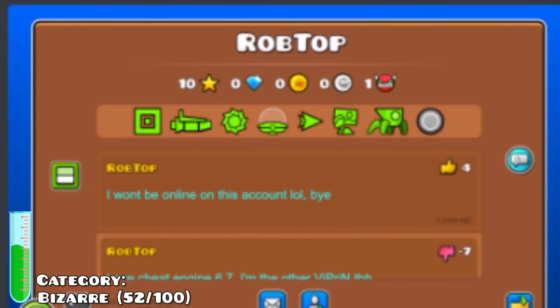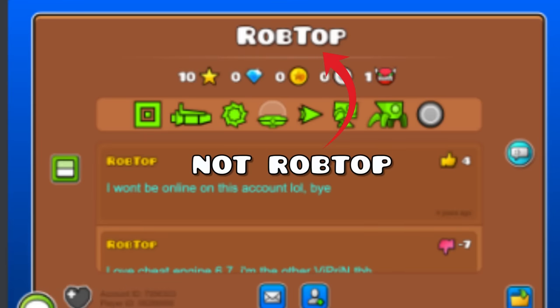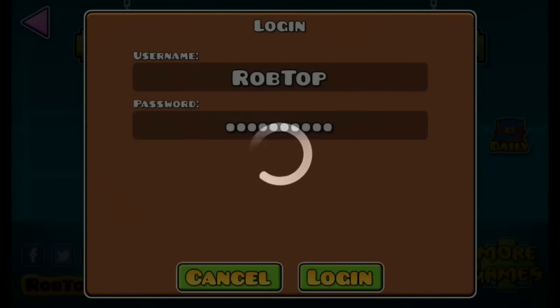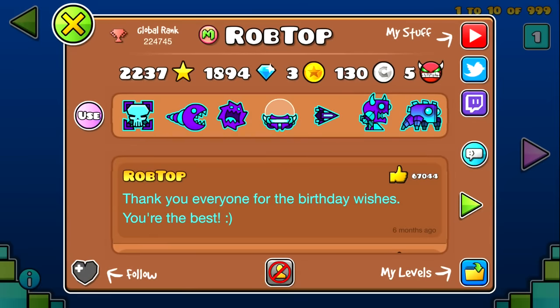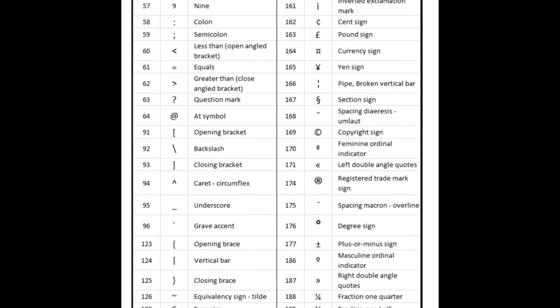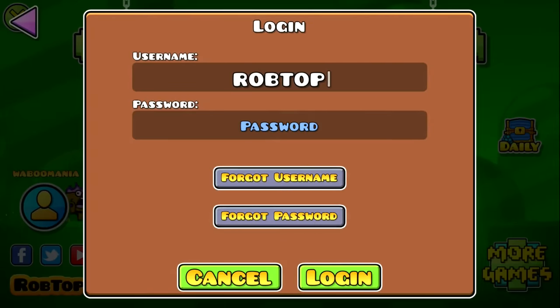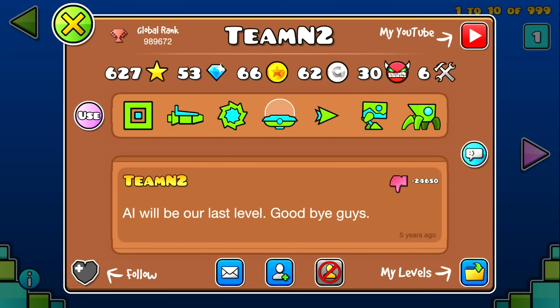Did you know that there once was a possibility of seeing a RobTop account that wasn't the actual RobTop? In a certain time period, some players found out about an exploit that made it possible to recreate any account. By putting characters in your name that couldn't be showcased on your profile, you could visually create a RobTop account by putting some slashes in your name, and people were impersonating a lot of famous players. Luckily this quickly got fixed.